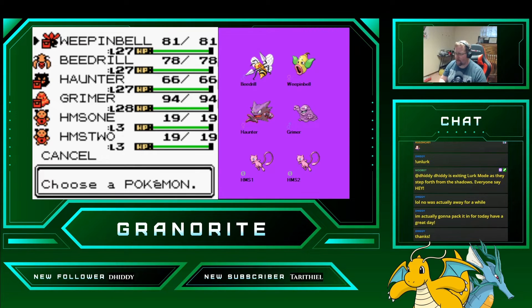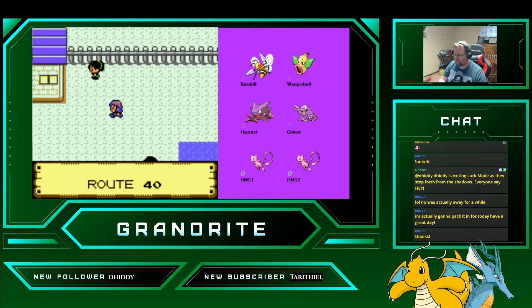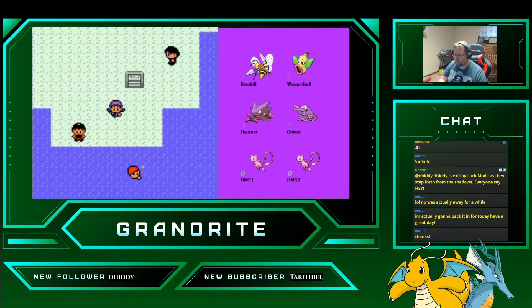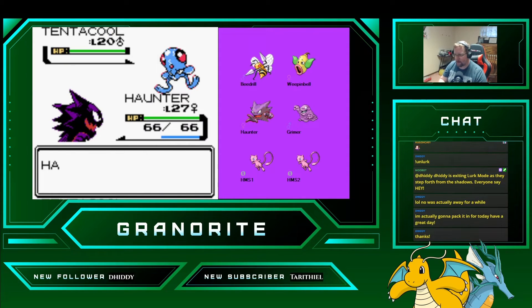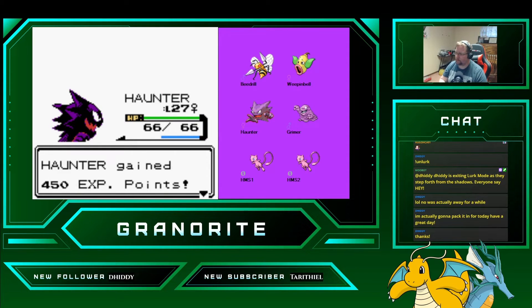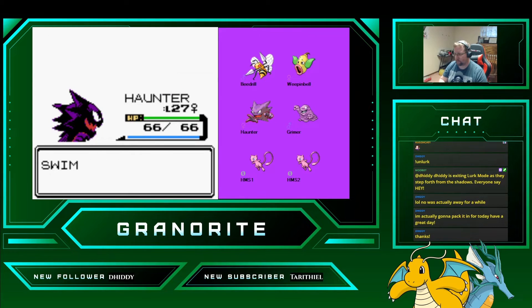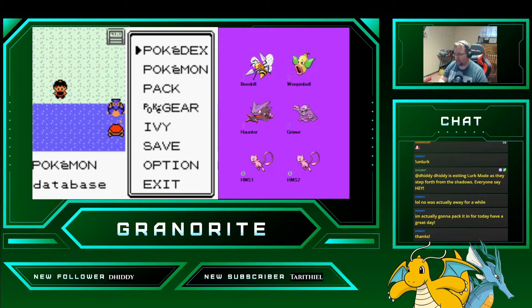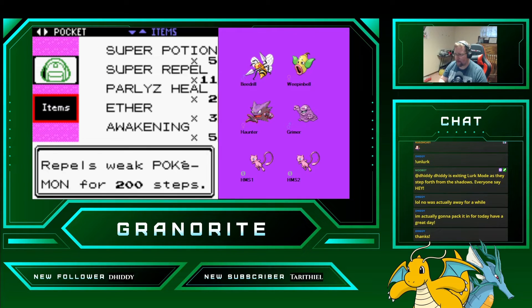For the next fight, let me switch Haunter up. We're just going to Shadow Ball this Tentacool. Good deal — we'll do the same thing to the next one. Then I'm going to swap to Beedrill for the next fight. I need to spray a Repel really quick too.